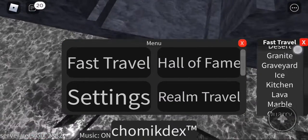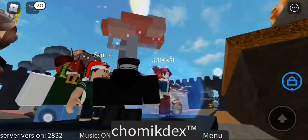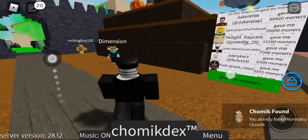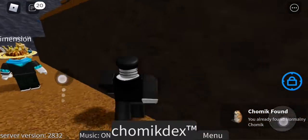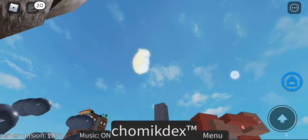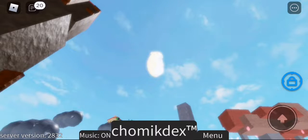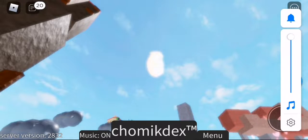First, to get the Sun Chumix, go to spawn. Now you gotta look at the Sun and click on the Sun, and your screen will turn really bright.